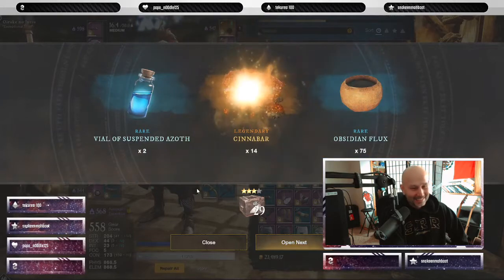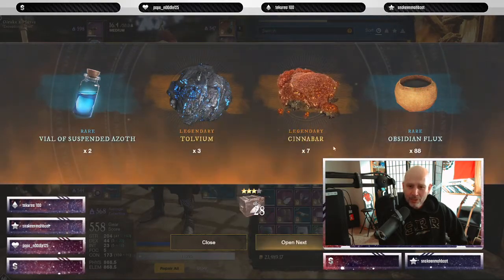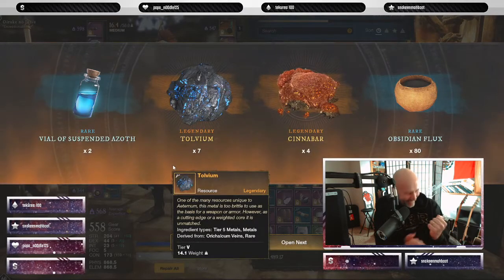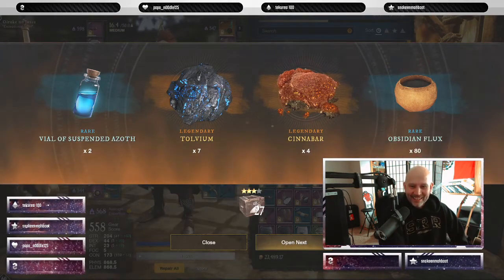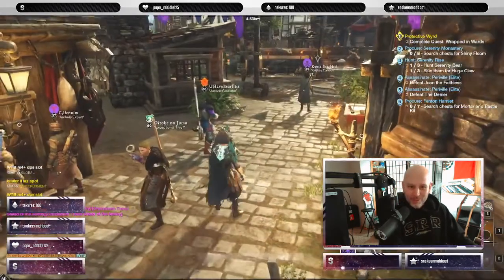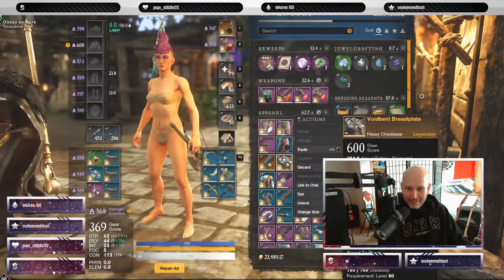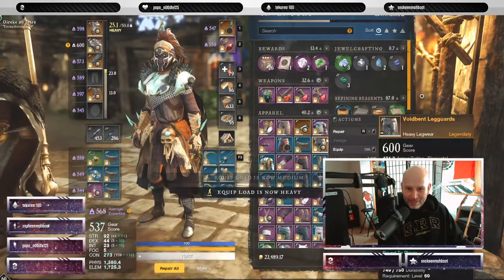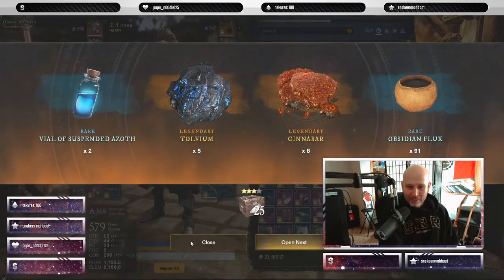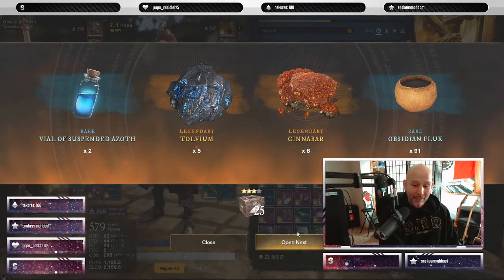Five opened and I've gotten none so far. Still nothing — a lot of the tolvium and cinnabar has just flooded the market so that's kind of worthless too. 27 left, here we go! Okay, we need to take off some of the juju here. This is a trick we've all learned — you take off all your clothes and put on your other gear to give back your luck. That's our theory at least.